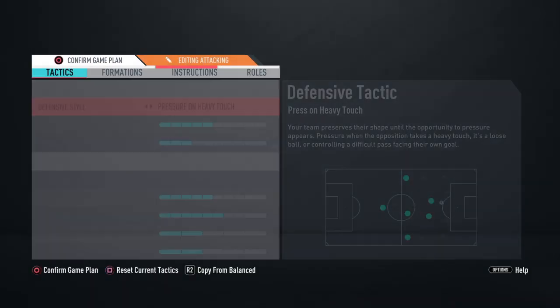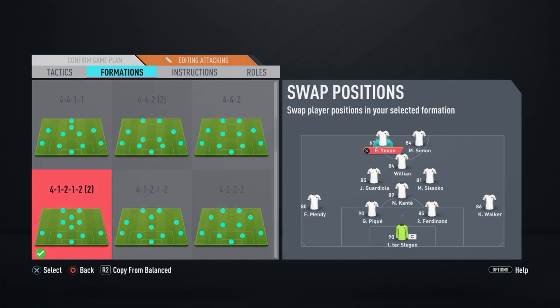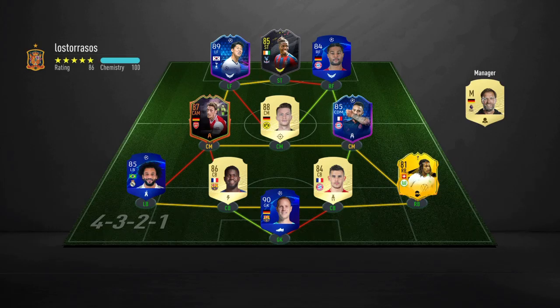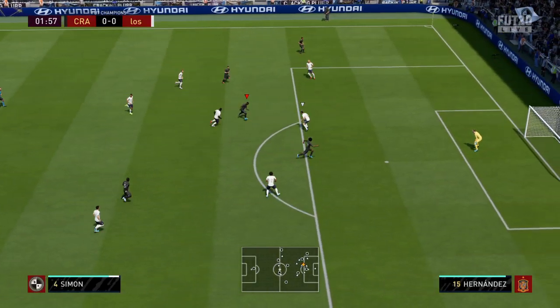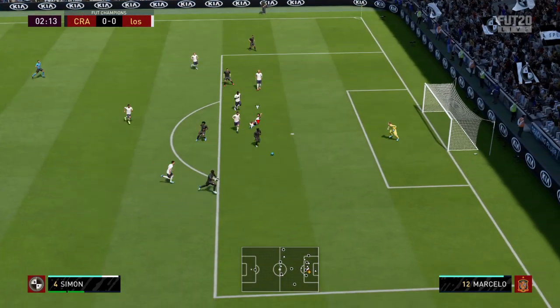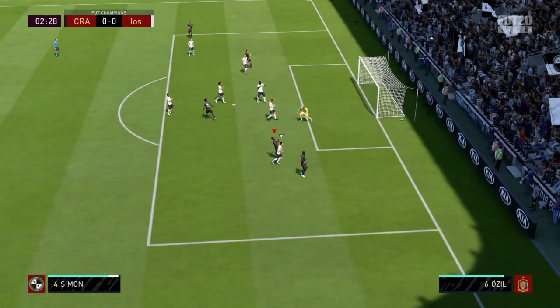The formation I'm playing him in is a 4-1-2-1-2, and I'll start him off as a CAM first. If he's not playing well I'll change him to striker. This is the first team we're coming up against — a pretty good team with Son, Gnabry, and Zaha.